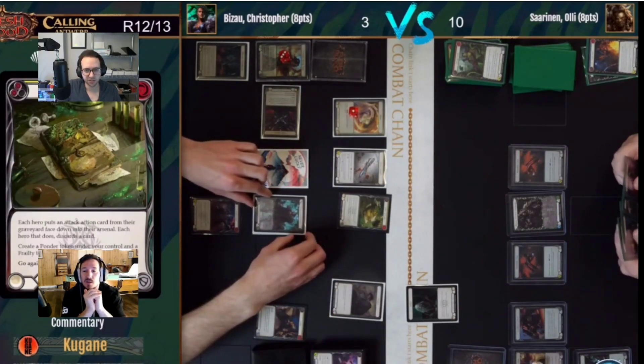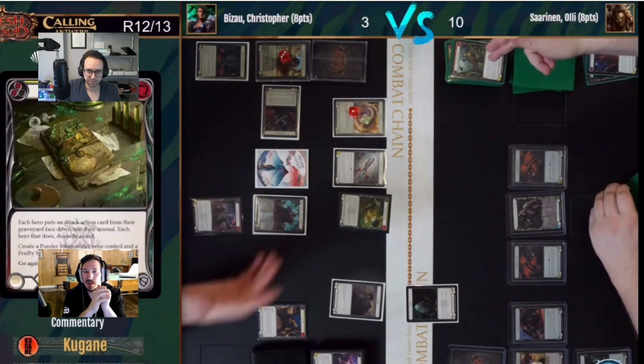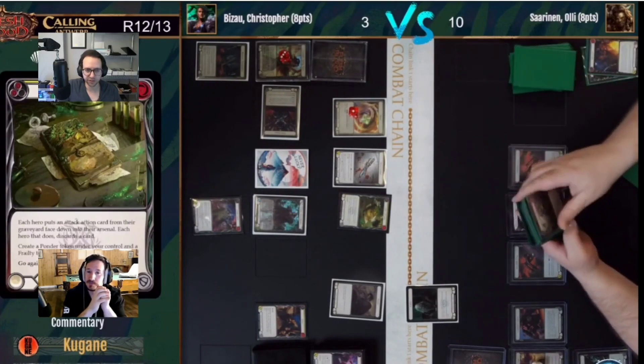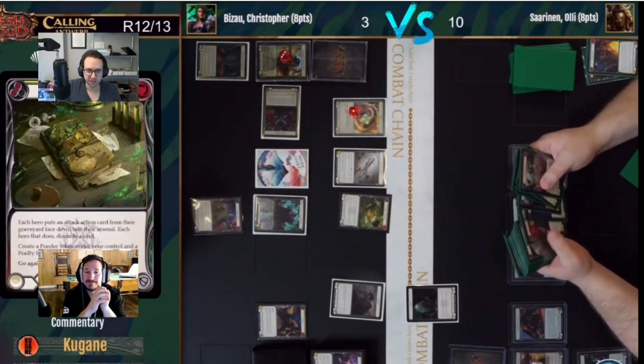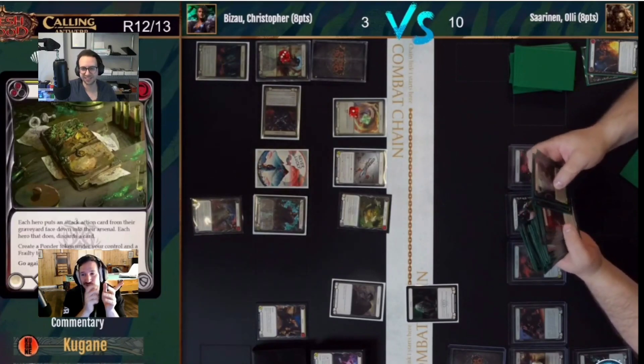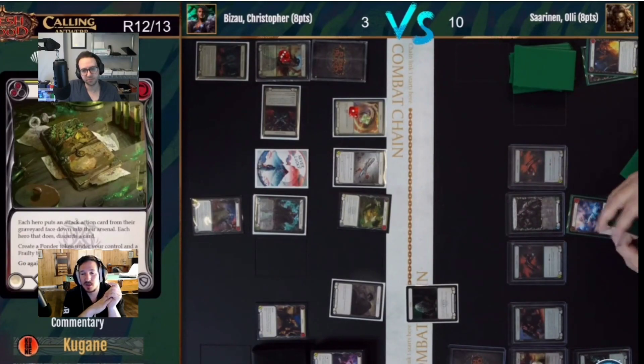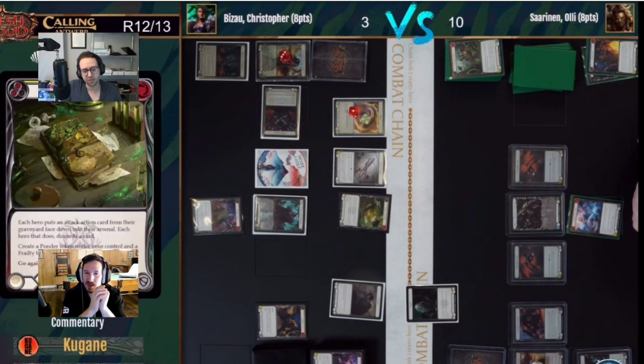Death Touch red is very strong into Rhinar - especially giving Claws minus one with Frailty. Claws for two just aren't that great. Rhinar is probably going to Codex an attack action card - probably Swing Big for eight, or if he wants seven. Or he could go for Savage Feast again and try for something big. Looks like an E-Strike - a safe, versatile vanilla. Six attack, or if you have wiggle room you just draw a card.